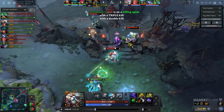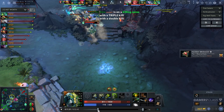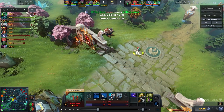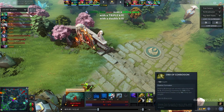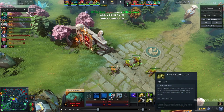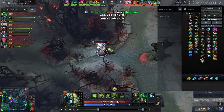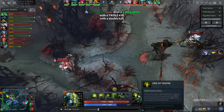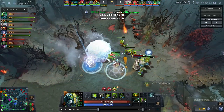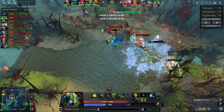Another thing they did wrong is they bought two Orbs of Venom, and then Tusk got Orb of Corrosion. The thing is they slow exactly the same amount. So instead of completing an item that doesn't really give you anything besides HP, if you already have an Orb of Venom you could just buy something else. If they both hit the same target it won't be slowed by more - Orb of Venom stacks exactly like Orb of Corrosion. So they shouldn't really be buying the same items.